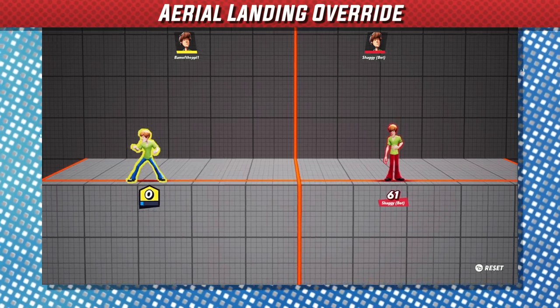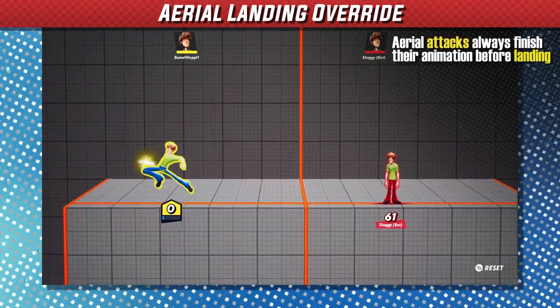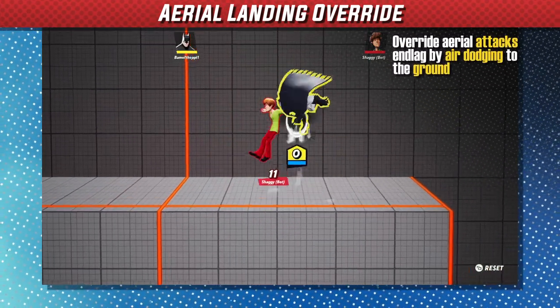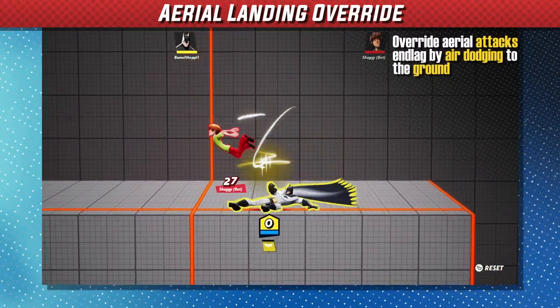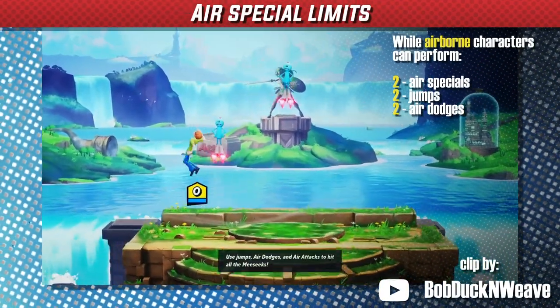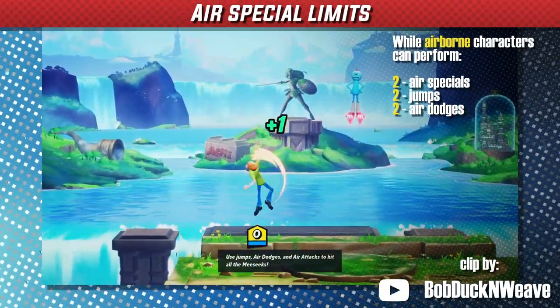In Multiverses, it's important to note that aerials will always finish their animations before a character can go into a grounded state. This is important for combos so you can do aerials as low as possible to the ground. While airborne, your character can only perform two air specials, two jumps, and two dodges.